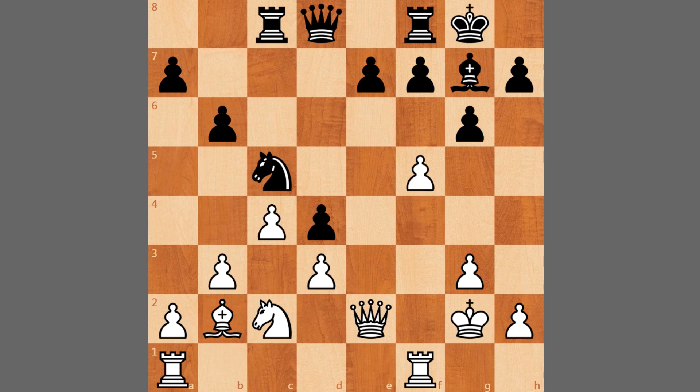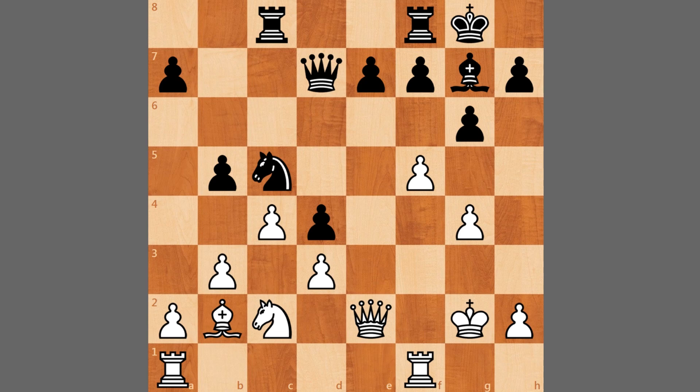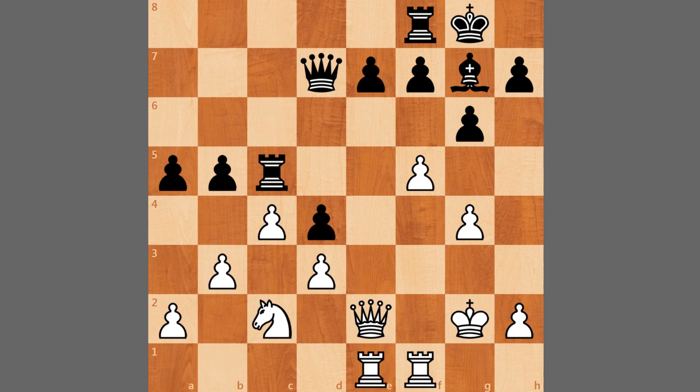We have f5 from Grischuk, trying to stir something on the kingside. Queen to d7, and here g4 protecting this pawn, but this also opens up the kingside. B5 from Wesley, trying to start a minority attack on the queenside. Here Grischuk decides to trade his bishop for the knight, because the bishop on b2 isn't doing that much, so bishop to a3. A5 from Wesley, trying to play b4 and prevent the trade. So bishop captures, rook captures, and rook to e1 pressuring e7.